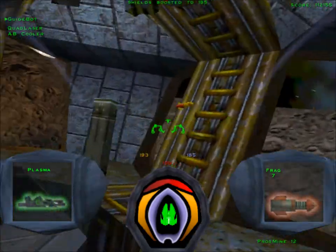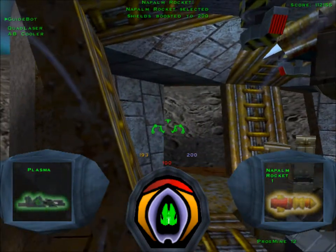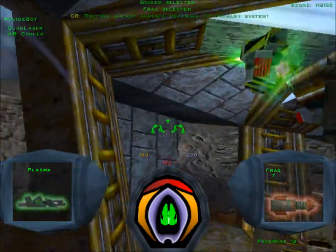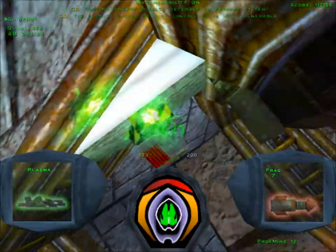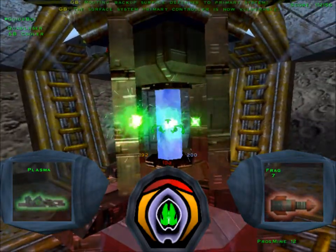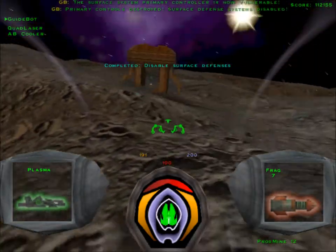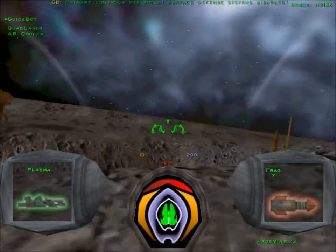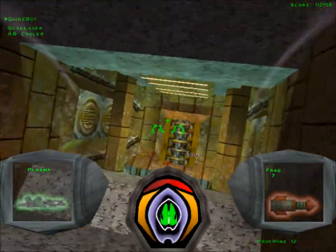Let's go in here. This is where we shall disable the turret defenses. And we got another new weapon - the napalm rocket. Just a dumb fire missile that spawns napalm upon detonation. Let's go ahead and flip all of these switches. Now let's shoot at the core right here. There we go - now all of the turrets are disabled. As you can see, the turrets are permanently deactivated, so we won't have to worry about them anymore.